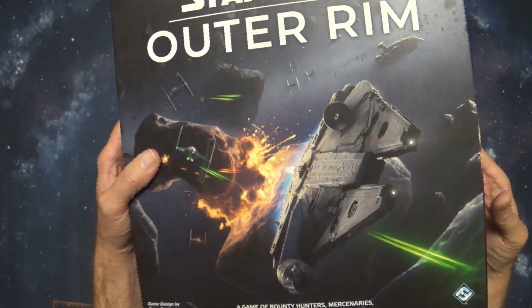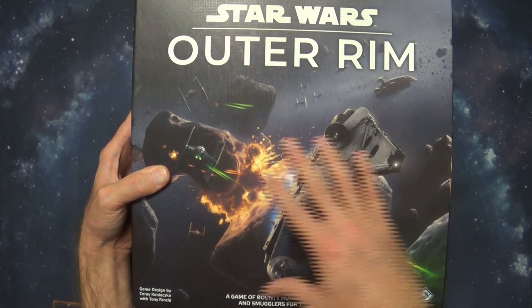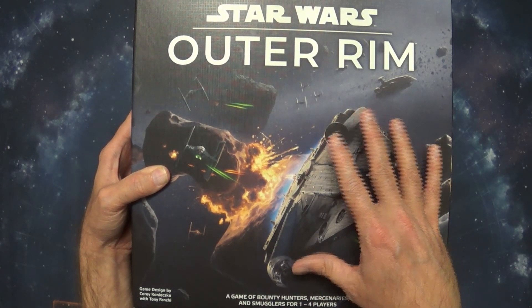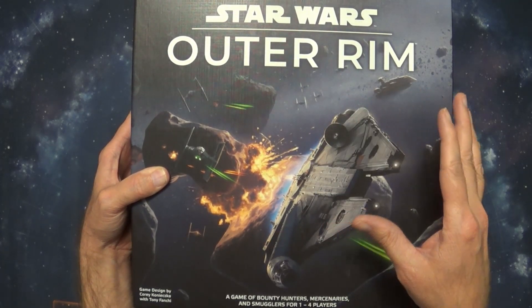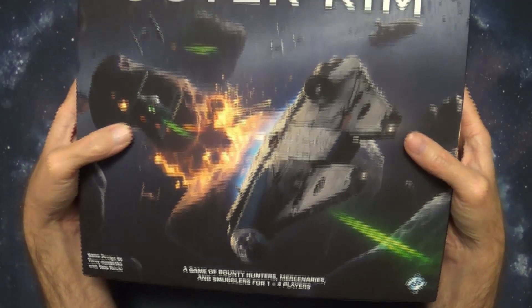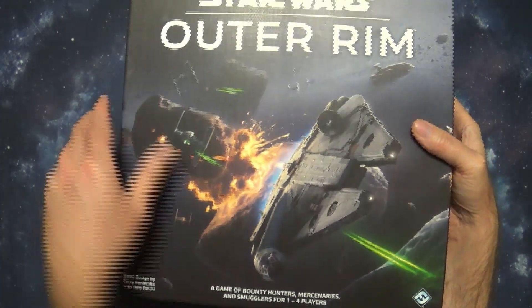Been looking forward to opening this one for a while. Star Wars Outer Rim is basically supposed to be a re-implementation of a game I like a lot called Firefly the Game — this is supposed to be just basically the Star Wars version with some differences. It says it's a game of bounty hunters, mercenaries, and smugglers for one to four players, and it's from Fantasy Flight, whereas Firefly the Game is from Galeforce 9.